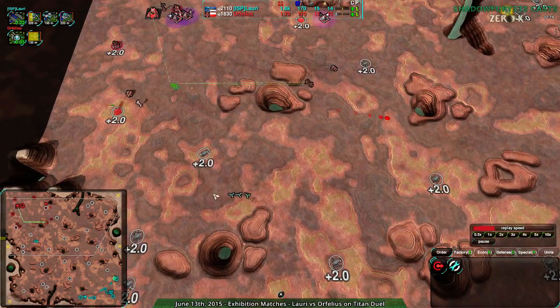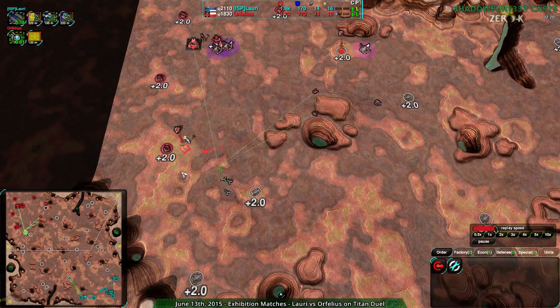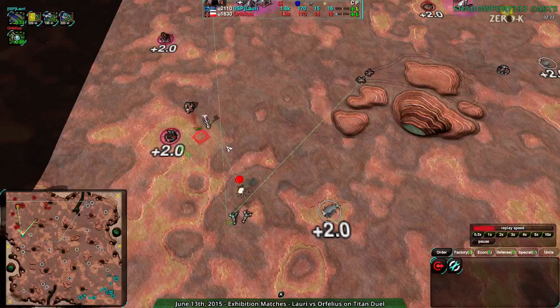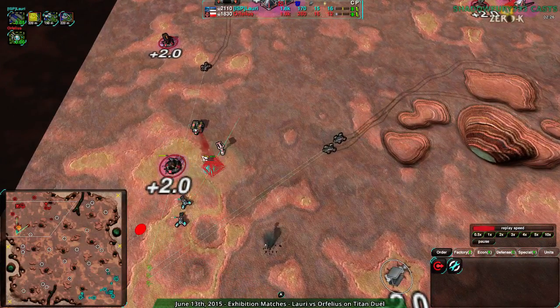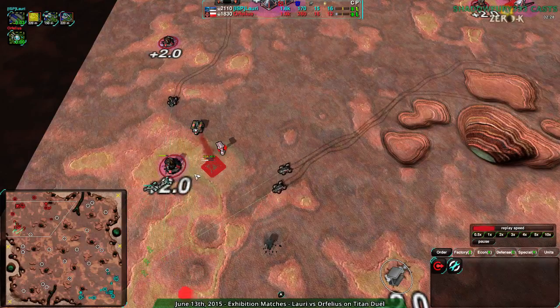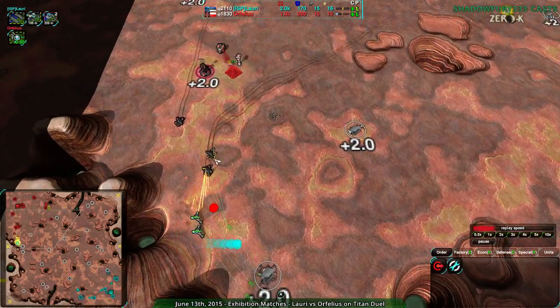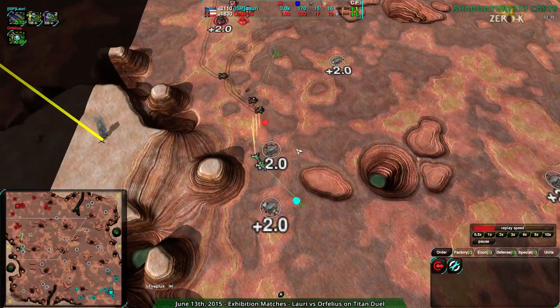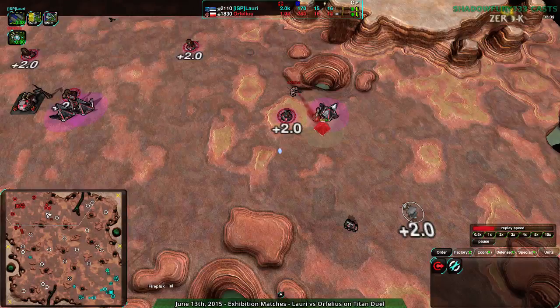Lory won't be able to do much with this harassment attempt. They're going to be caught out by this defender and going to lose at least one of the Daggers. They are going in — this is one Mech for two Daggers, and I do not agree with that trade. Those Scorchers are chasing them away. They're doing their job, that's exactly what they're supposed to do. Orphelius is in a pretty healthy position.